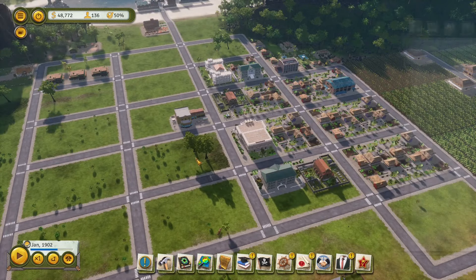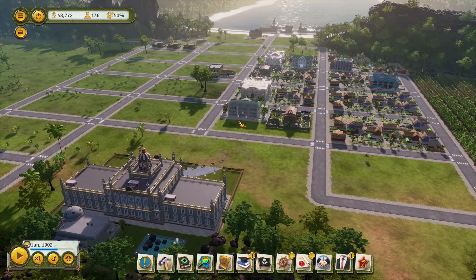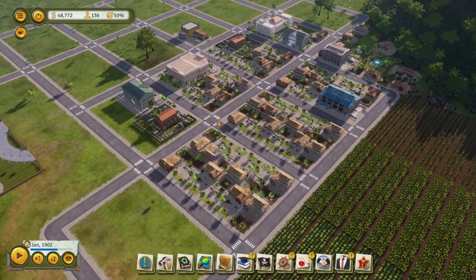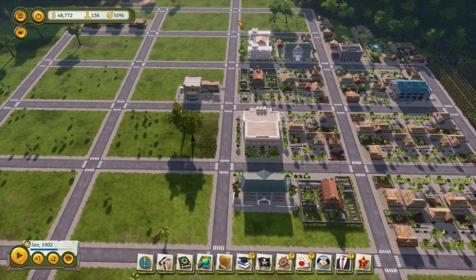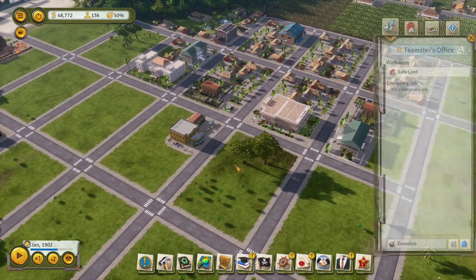Cruising right along, and so I'm trying to determine exactly how I want things to be. I think I know exactly what I want. I'm going to replace all this housing with apartment complexes. I think I'm going to keep this main road with a bunch of buildings that aren't houses, or maybe the occasional teamster's office or whatever.